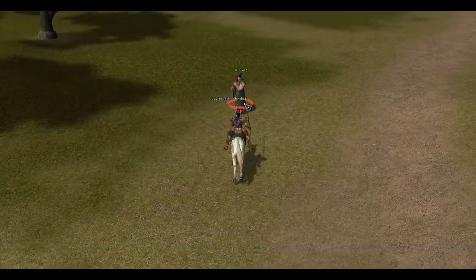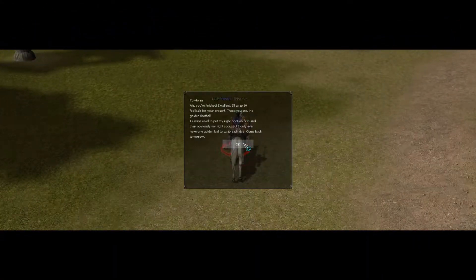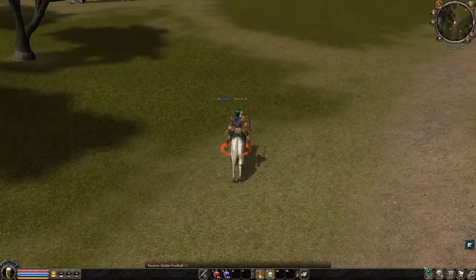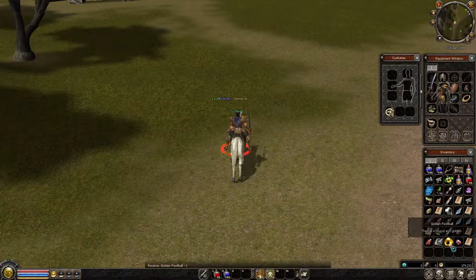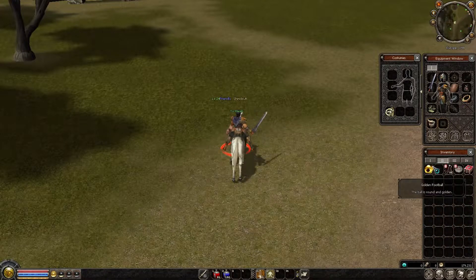We had the football event and I dropped 10 white footballs, so you can exchange them for a golden football which is about 20 million on the market — it's a really good one.